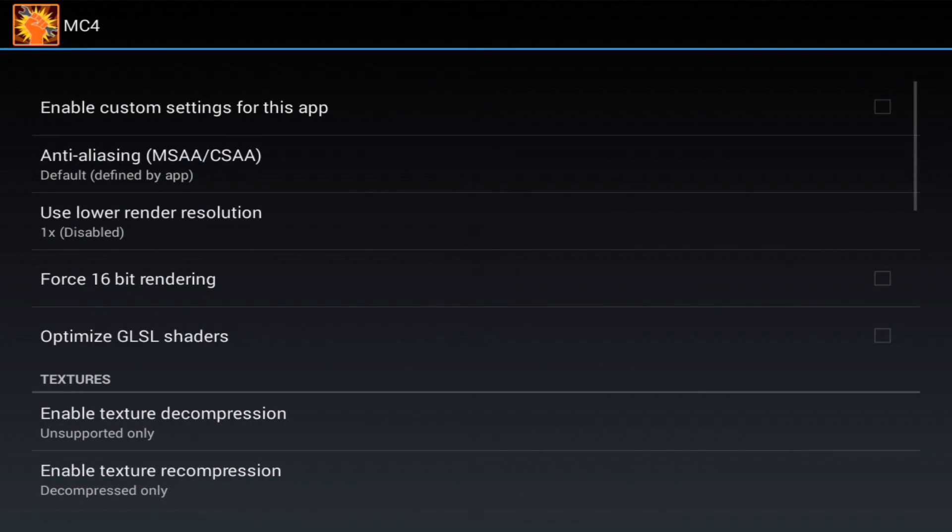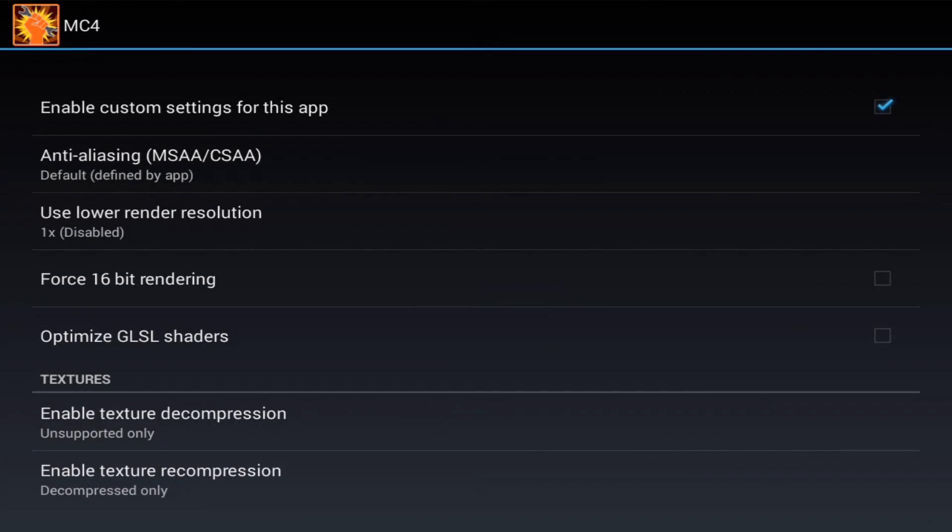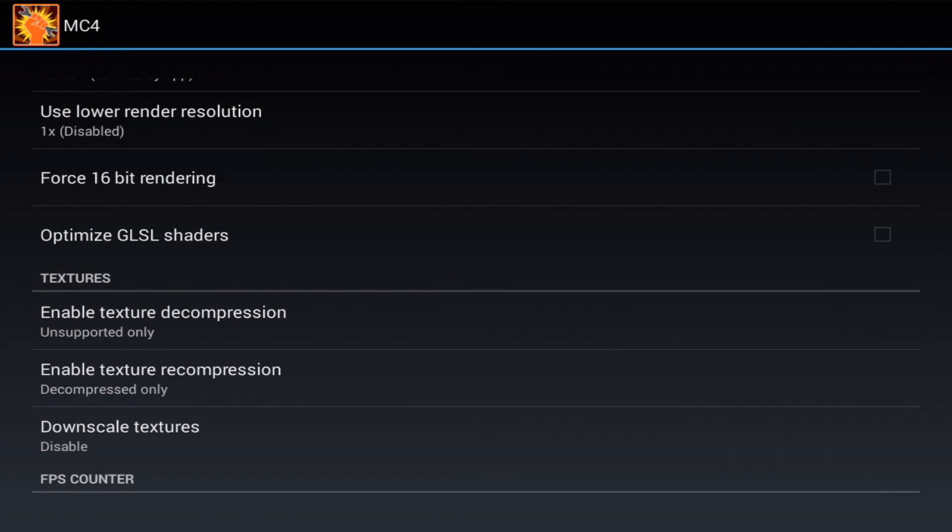Once selected, enable custom settings for this app and check optimize GLSL shaders.